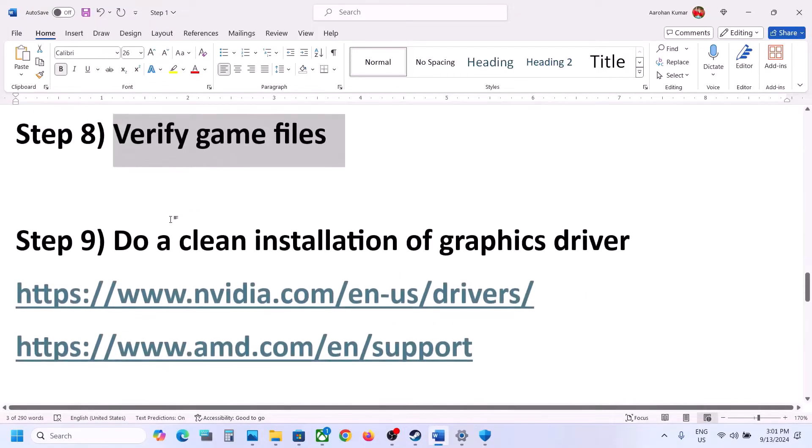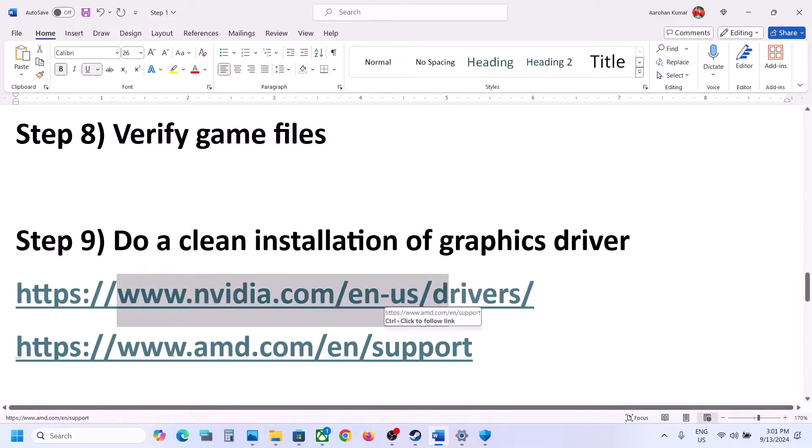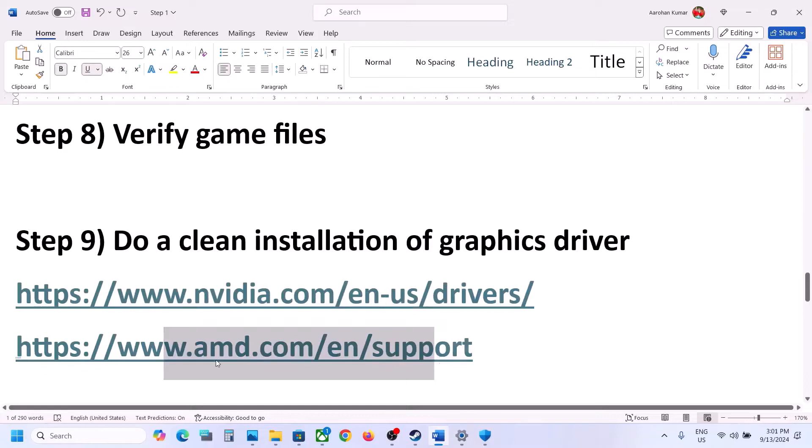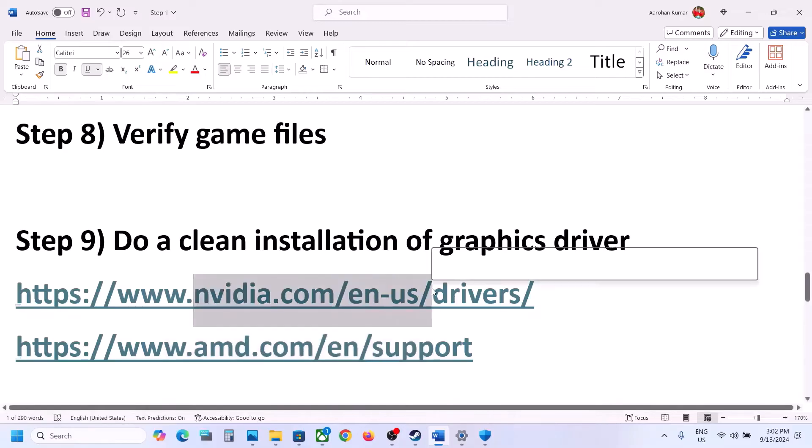The next step is to do a clean installation of your graphics card driver. If you have an Nvidia card, go to the Nvidia website. If you have an AMD card, go to the AMD website, but first uninstall the current driver, then restart your computer and install the latest version from the website.